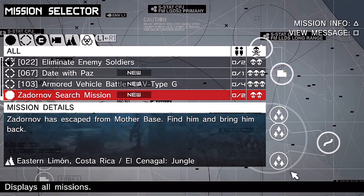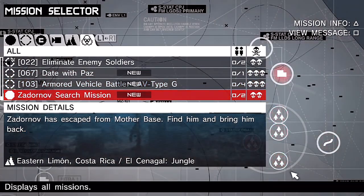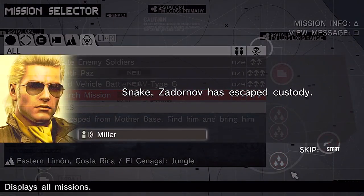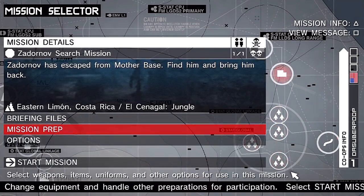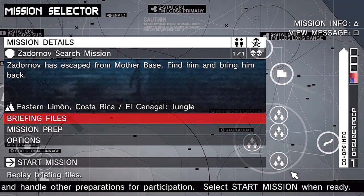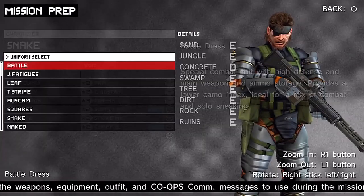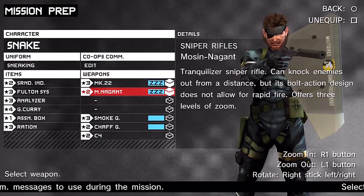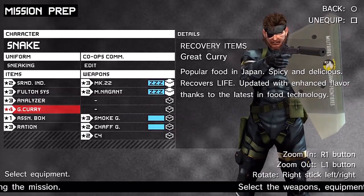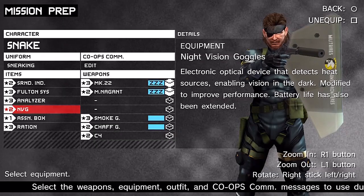We do have two more extra ops - the date with Paz and the LAV type G battle - but I want to get this Zdornov search mission done first. Snake, Zdornov has escaped custody - find him. I feel like chasing after the guy who just escaped your base is more of a priority than going on a date with Paz or fighting an LAV type G. We're setting up with Big Boss in the sneaking suit, putting on the Mosin Nagant and some NVGs since this is a night mission.